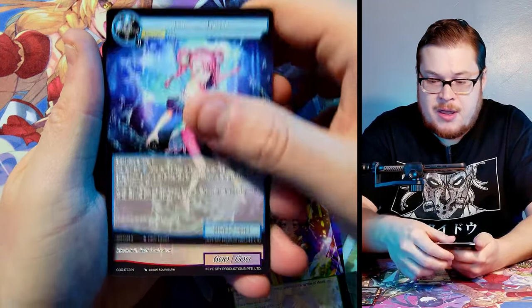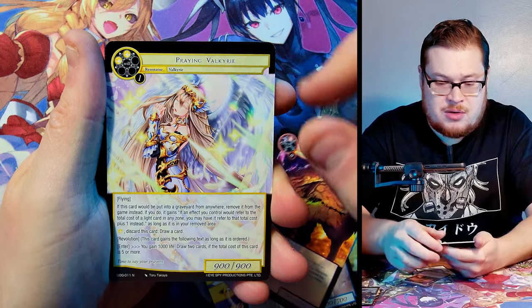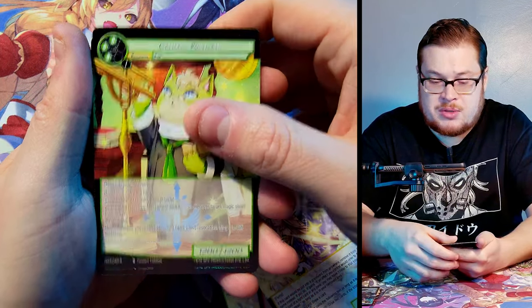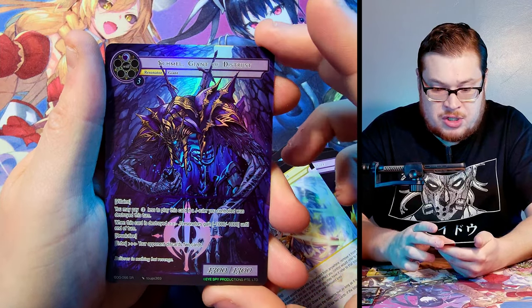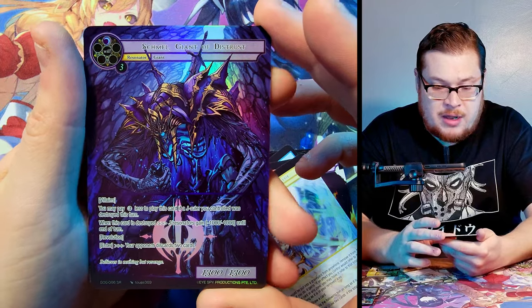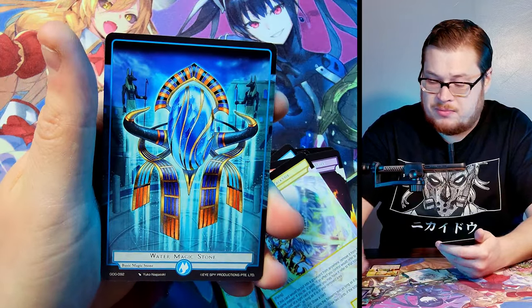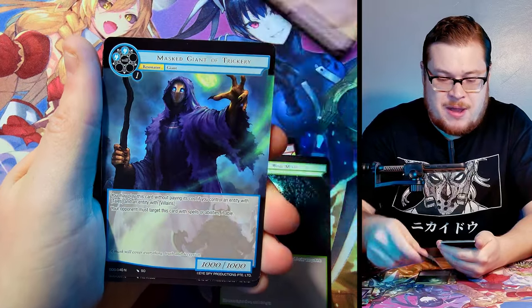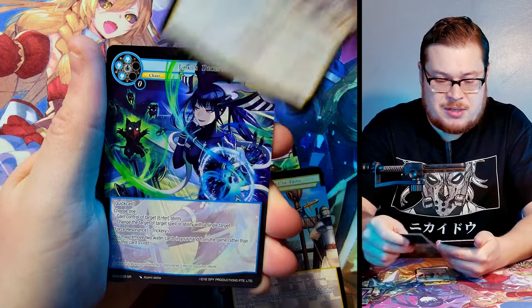Next pack: Double Buying Kayuga Fairy of Trickery — really dope card too. We got Galeo Polymath just the normal in this one, and Shamel Giant of Distrust full art. We've already gotten it but it's a dope one.